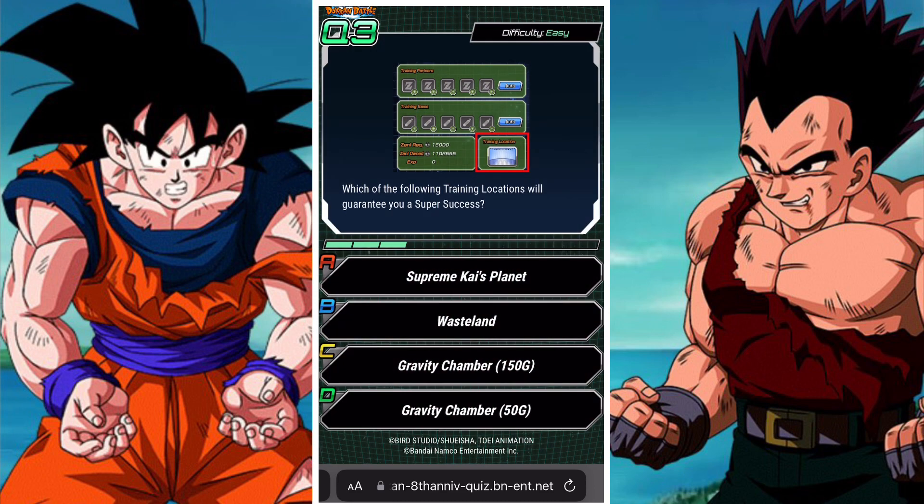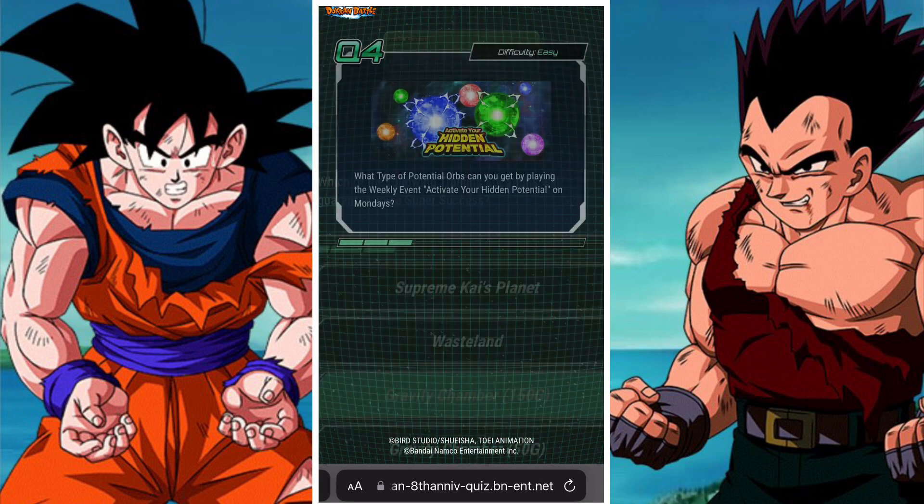Next we have: which of the following training locations will guarantee you a super success? Gravity Chamber Wasteland is XP, Supreme Kai is XP, Gravity Chamber 150 — I'm pretty sure that's the one. It must be 150 being the super success. I use 150 a lot so I know it guarantees the super success. It was probably the easiest location for me to farm back in the day before they started adding locations into the Zenny shop.